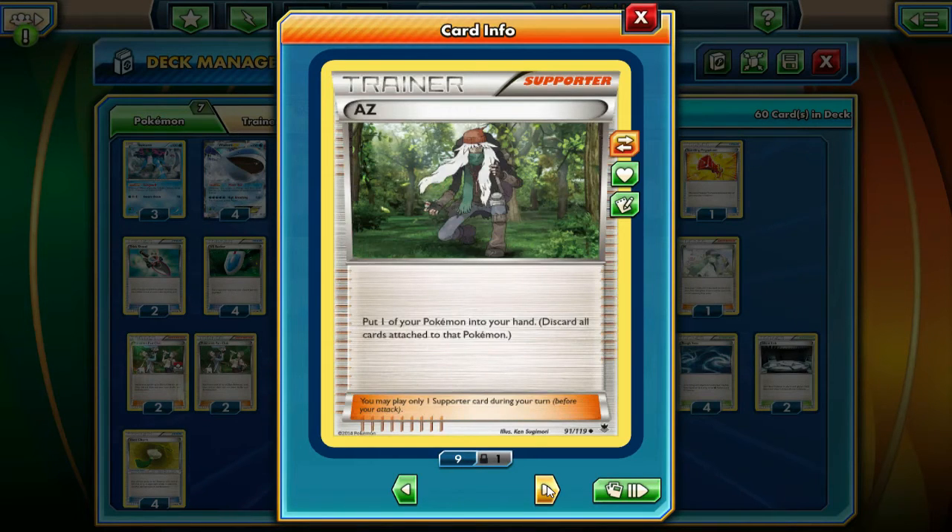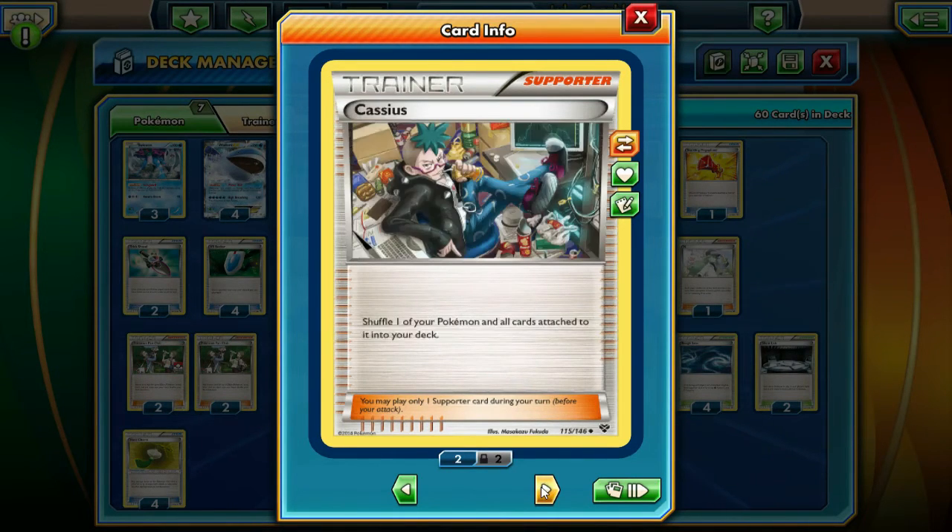We're running 4 AZ - this just picks up a Wailord or Suicune and removes all the damage off of it. It's basically another 4 Max Potions essentially in this deck. Then we're running 4 Cassius - once again it's just like another 4 Max Potions essentially. We're just stalling them out; they can't take the prizes they want because of Cassius, Suicunes, and Wailords. The deck just becomes really, really annoying to verse if you aren't hitting really hard.